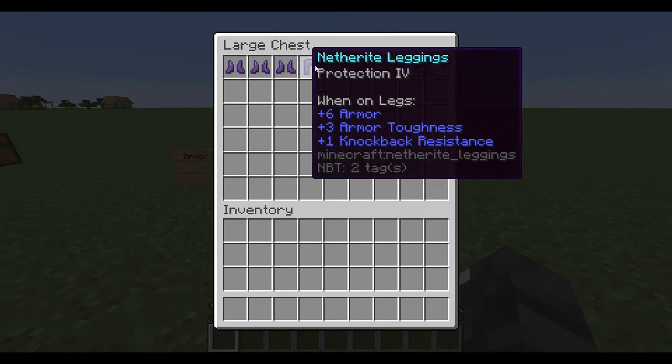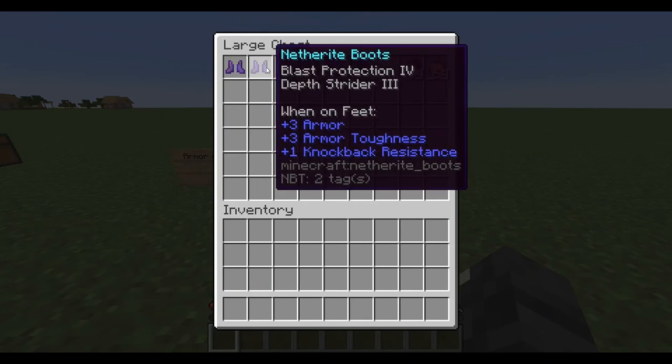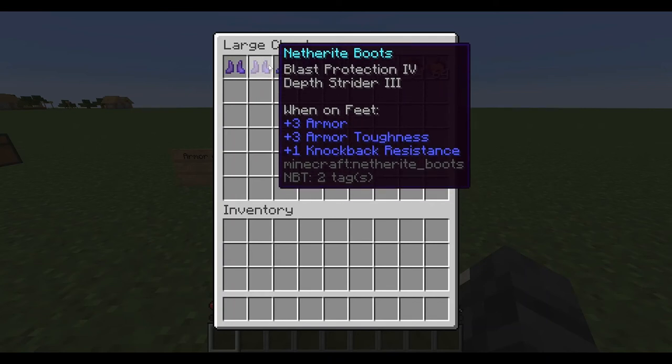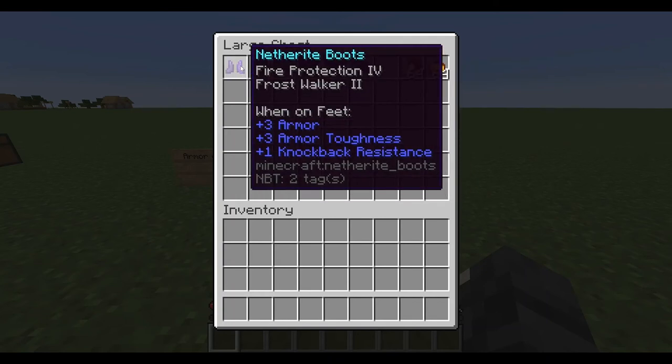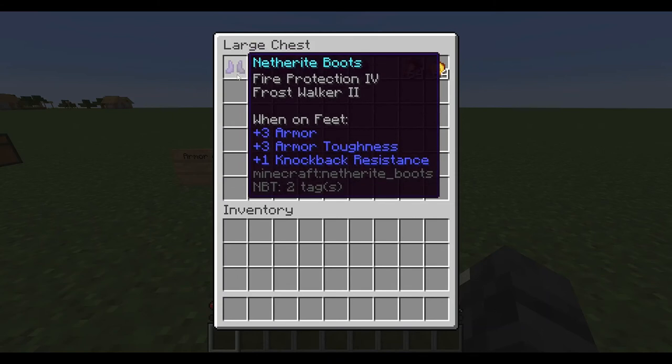I would say always keep the protection armor on, but if you're going to the End or fighting creepers then put on blast protection, or if you're bed mining — blast protection. If you've just fallen in lava, just put on fire protection.